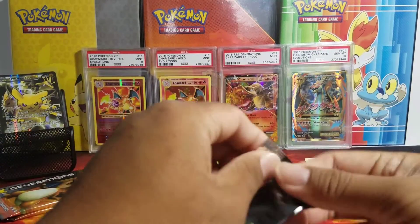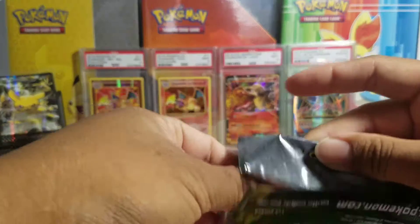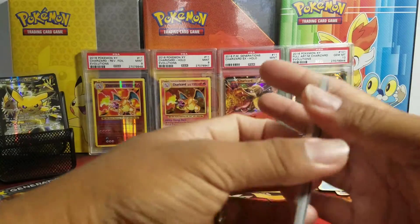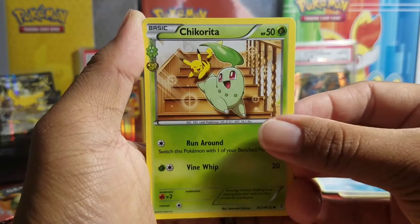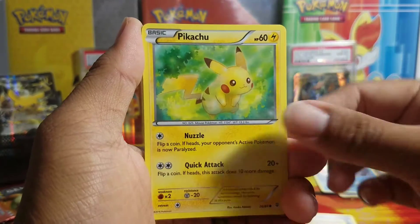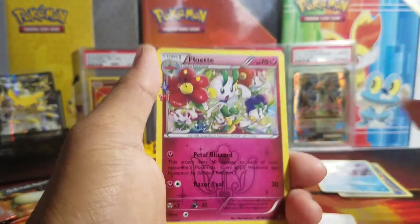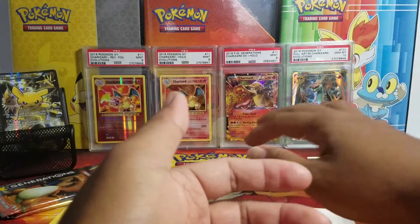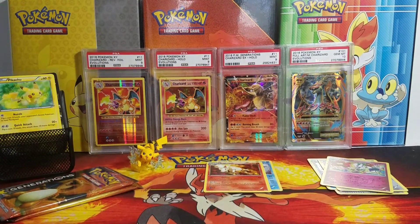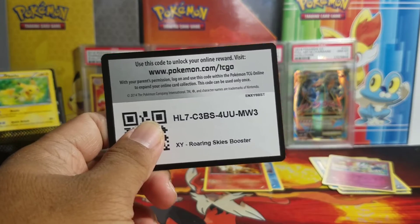Alright, next pack. This box cost me about $27, so good deal. Three cards in the front and we start off again with a Chikorita, a Geodude, and a Pikachu — that's a nice Pikachu, you're going to go in my collection buddy. Reverse Flabebe, a Florette, and a Rapidash. Four minutes in — enjoy this Roaring Skies booster pack code, hope you all get something good out of this.